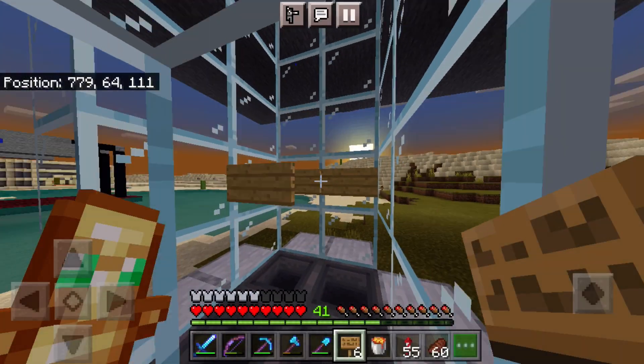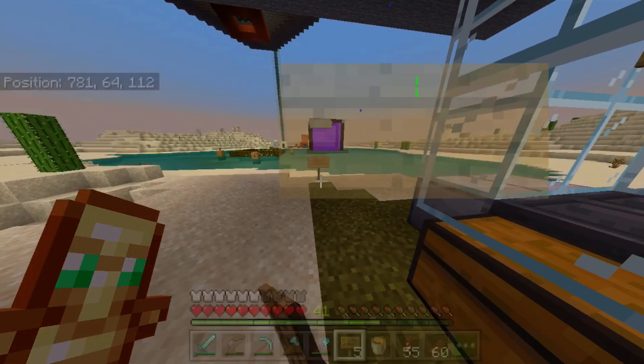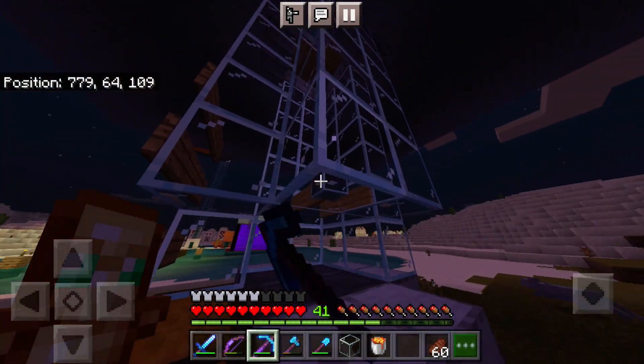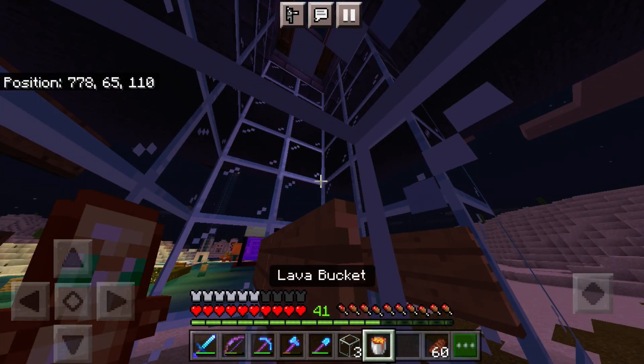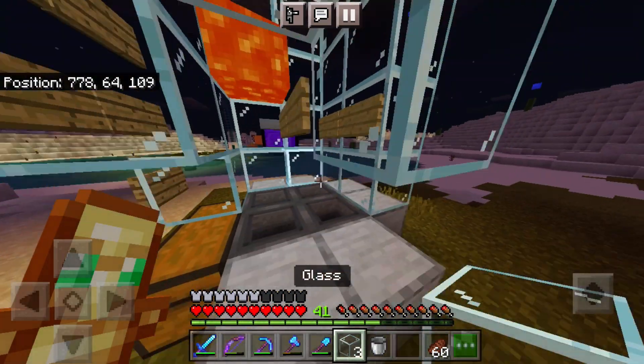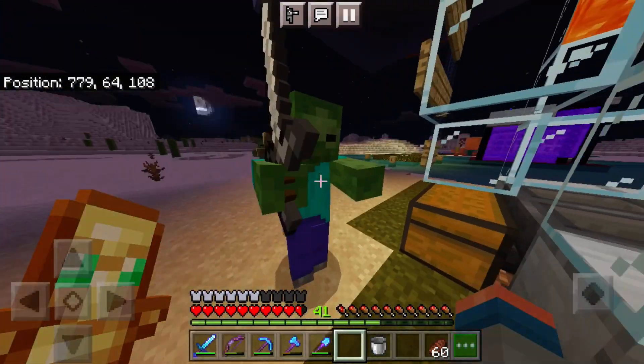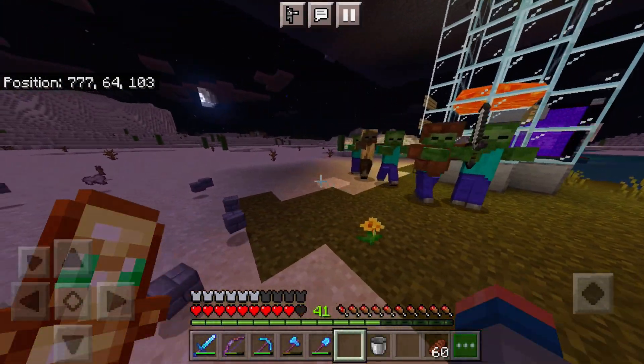Let's place some signs in. Now we've got to place the lava to actually kill the iron golems when they fall in the pit of doom. Let's break these blocks and get the lava placed in so we can get this farm up and running. At that time it was just filling with iron golems, I had to kill them. Oh, the zombies - what a perfect line!